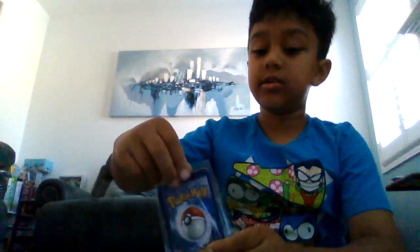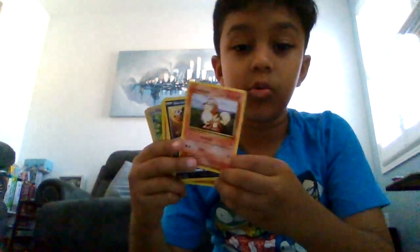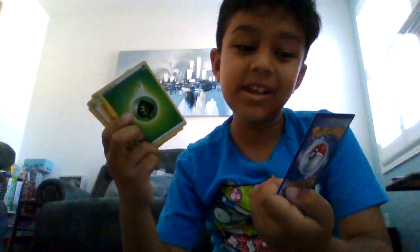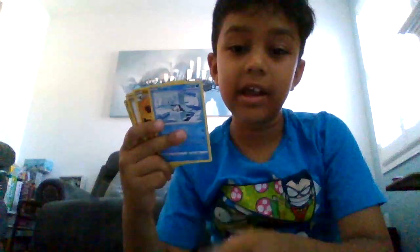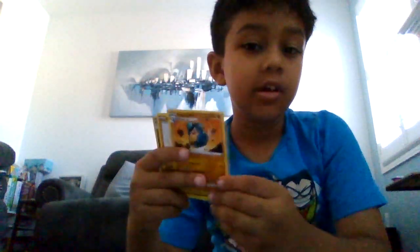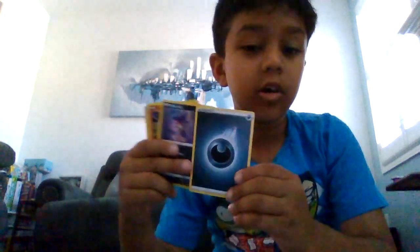So that was our first pack, now it's on to our second pack. Let's see what we have here. We have an item, a Gabite, a Growlithe, a Houndour, a Team Yell Tower. An energy, an Icy Snow Palpitoad. Rock Rough Castform, an energy.